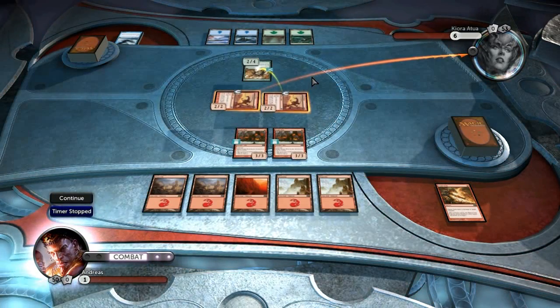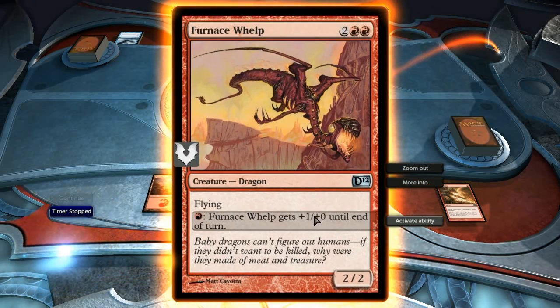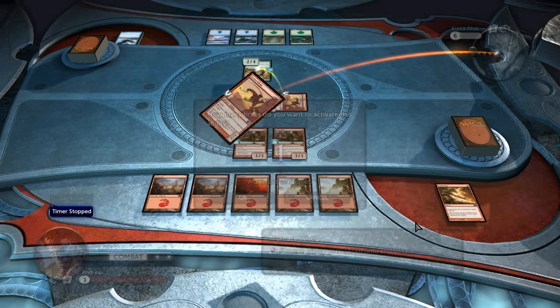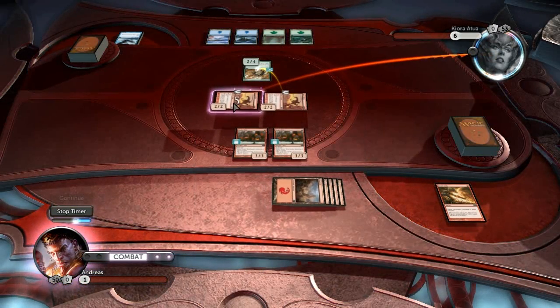He chooses to block this one. I stopped the timer because what you do now is go to the dragon he did not block and activate this ability. You activate it 5 times, paying 1 mana for each activation, to give this dragon plus 5 in attack.